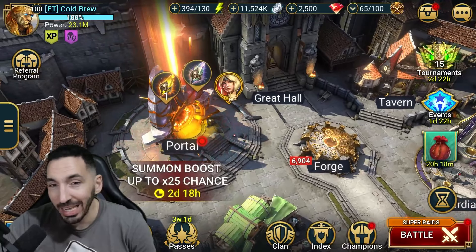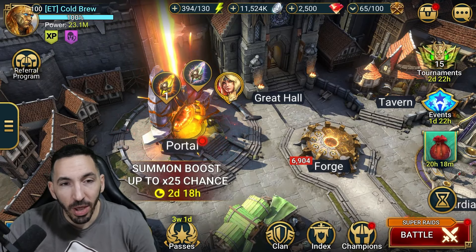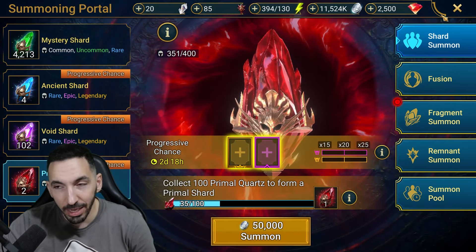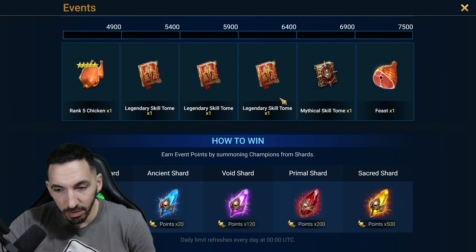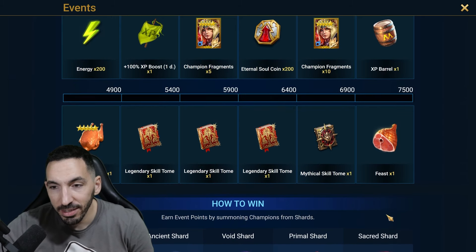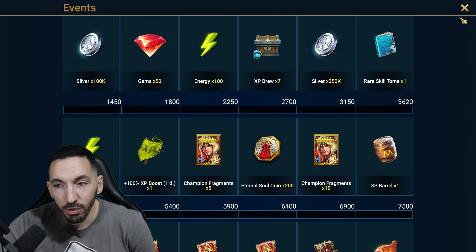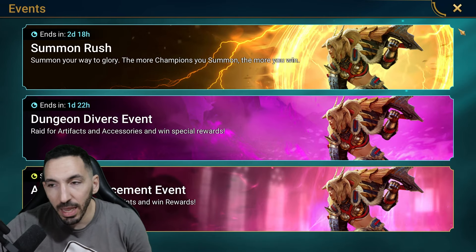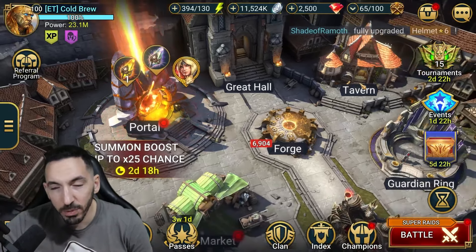If you want to go heavy on summons, you can save yourself some artifact enhancement. I can't really go heavy on summons right now — I have one sacred and two primals, which I don't plan on opening. Primals give around 200 points, which is quite little. I want to save them for the two percent chance. Seeing 3,150 here, it seems very doable.